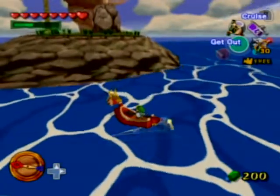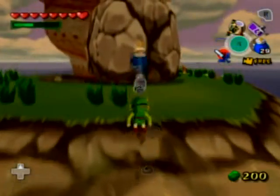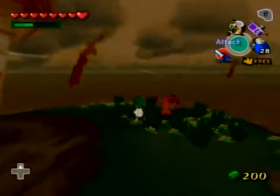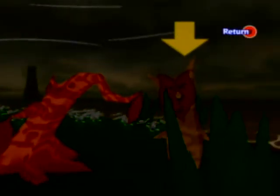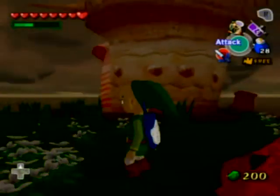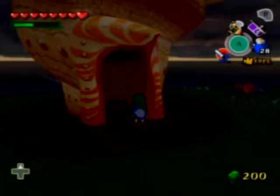This one looks like we're gonna need a bomb to open it. These are what I was talking about in a previous episode — here's one of the Korok trees. It doesn't look too healthy. Basically you need to go to the Forest Haven, get water from the fountain where the Deku Tree is growing, come back here within a time limit, and sprinkle it on the tree so it grows healthy. If you do that for all the hidden trees throughout the ocean, I think you get something.